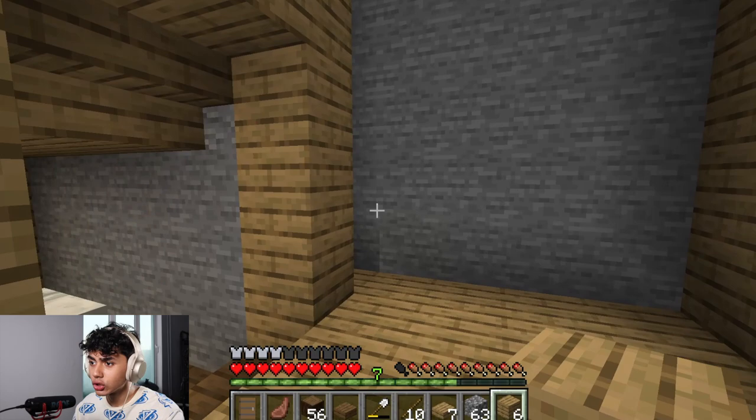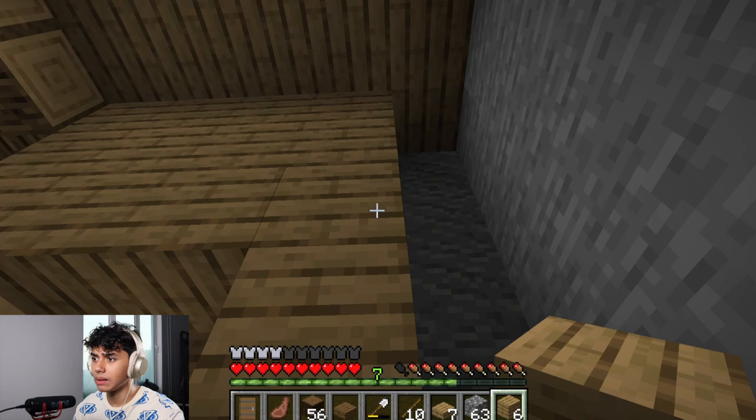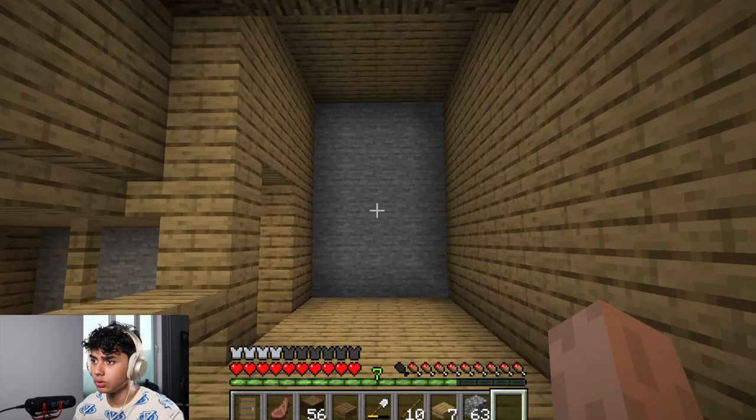Should I cover this up with wood? Maybe I should. Boom. And we're out of wood. Okay, so what we're gonna do? I think we're gonna make the upstairs into storage space — I think it'll be nice. So let's just make like multiple chests.